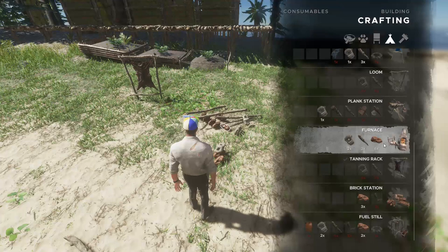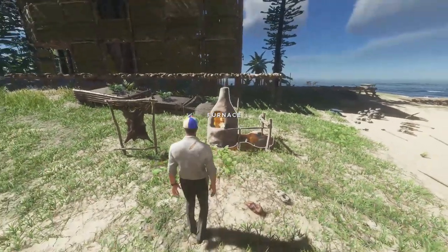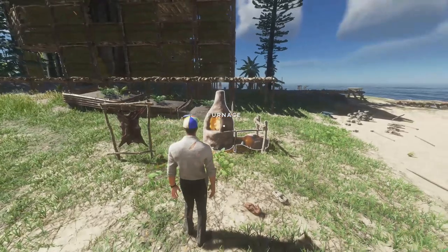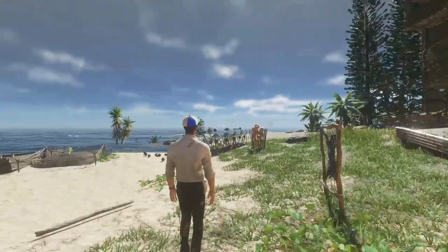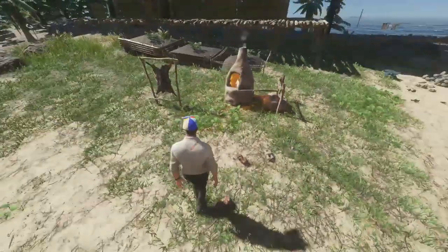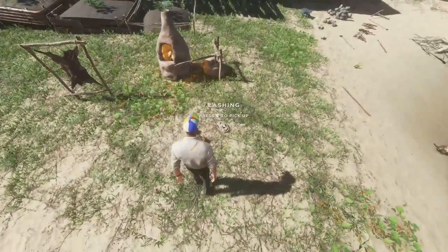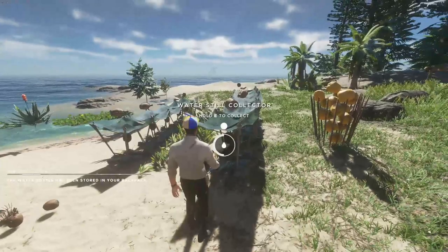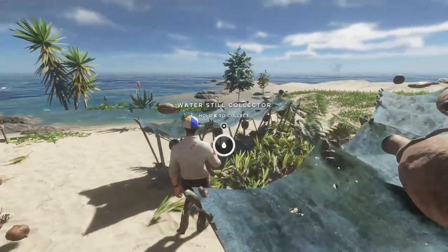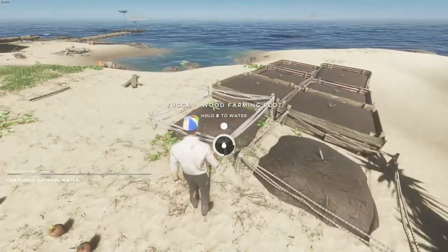So what we're going to want to make is the furnace. That takes two lashing, three sticks, and six clay. It's also a great fire and light source because you don't need to start it up — it is always burning and gives a great amount of light, pretty much visible from all the way over on another island. Now all we need is two clay and one lashing to make our water bottle, which gives us five servings of water. This is really going to help when you don't want to spend all that time going back and forth.